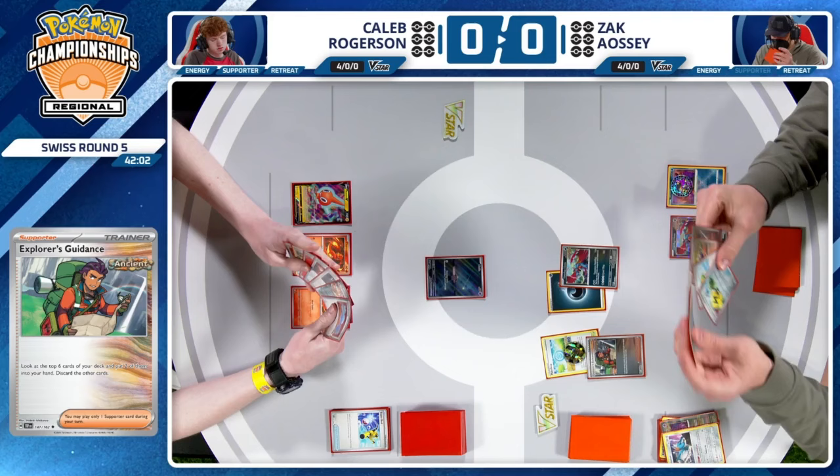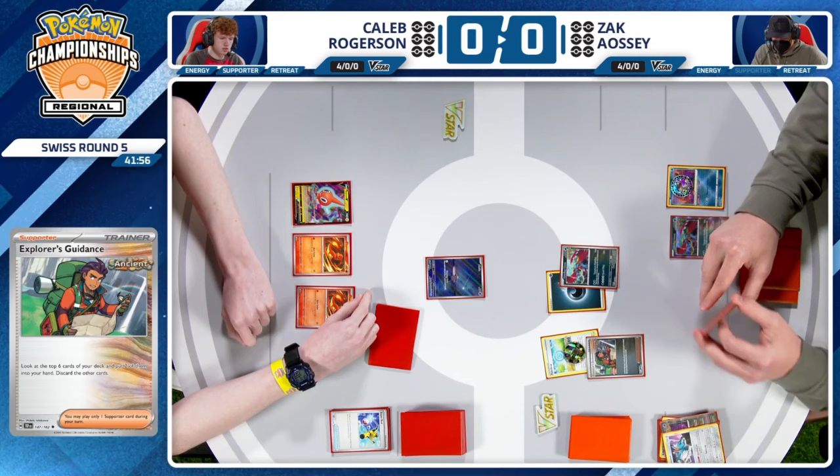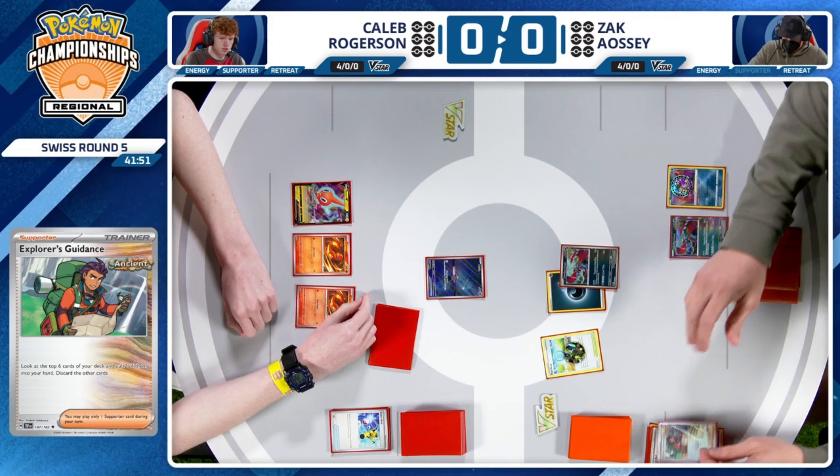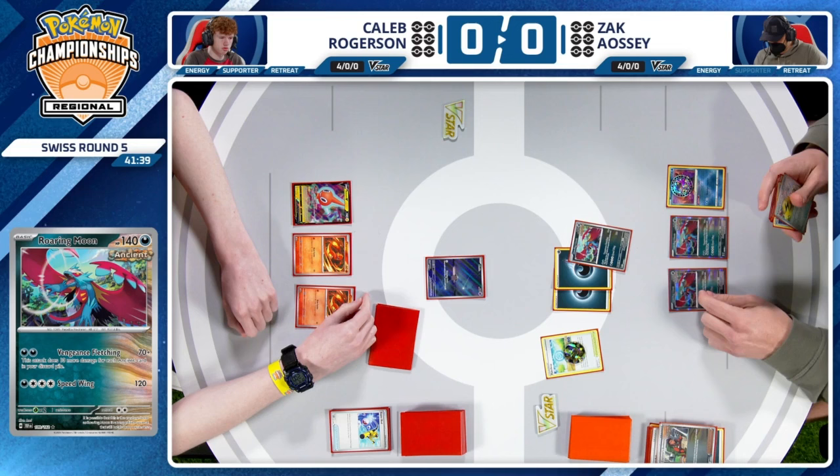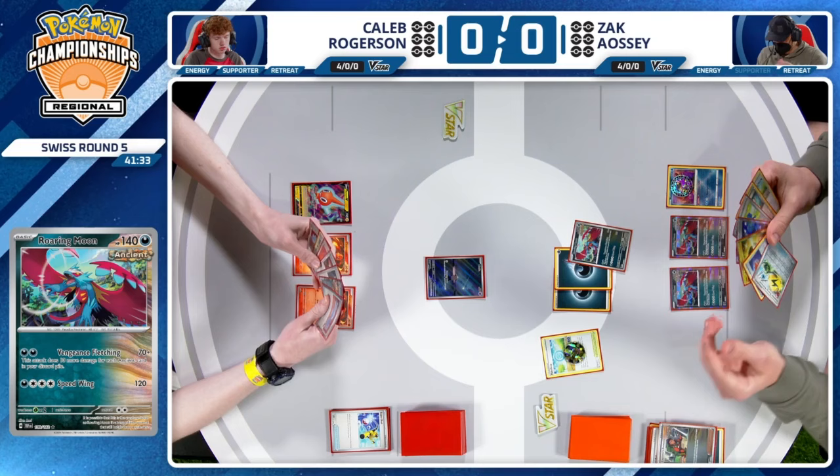You'll see there, Superior Energy Retrieval in this Ancient Box list — not a deck you usually think you would see that card. But just being able to discard two cards, get some energy back for your Concealed Cards or even your attack for the turn — very nice inclusion in the deck. Zac is doing us no favors with keeping track of the Ancient cards in the discard pile. I'm sure we'll get a count at some point with the Roaring Moon attacking into some Pokemon. Maybe the damage will have to tell us, but it's starting to stack up slowly but surely.